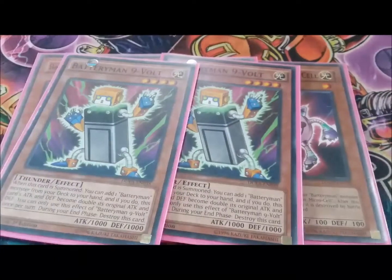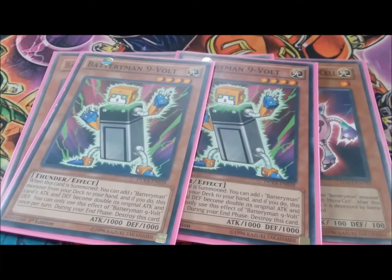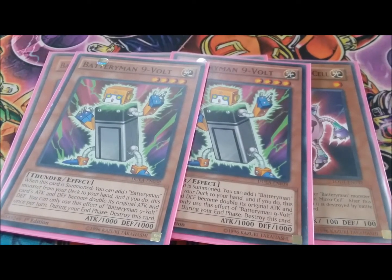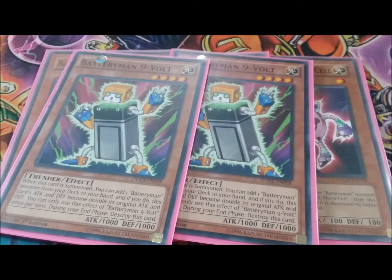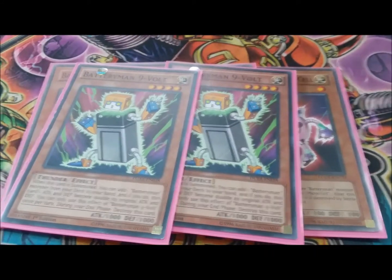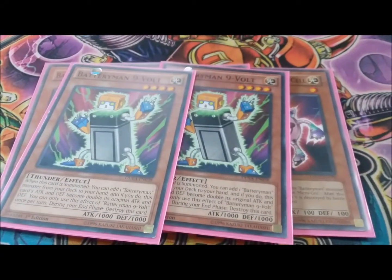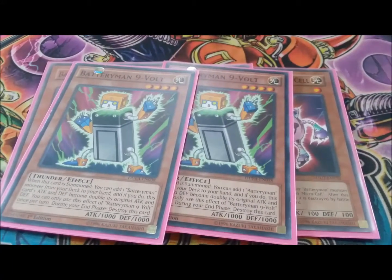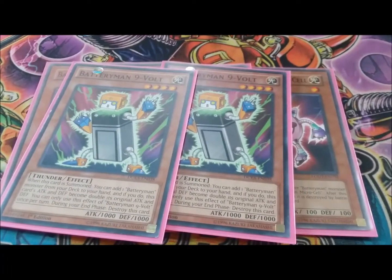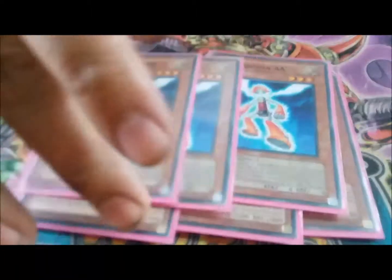Then you got two Nine Volts. This is one of those things you could probably play three, but two has been really consistent for me, because after a certain point it kind of gets dead — you don't want to waste your normal summon on it. But with your Microcell, if you set Microcell and your opponent attacks it, you special summon Nine Volt, search out your Charger or something, add it to your hand. Nine Volt will go to the grave at the end of the turn, but you'll still have a 2000 beater on board for the rest of your opponent's turn.